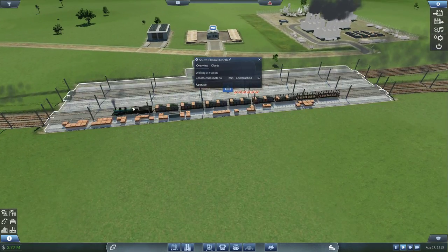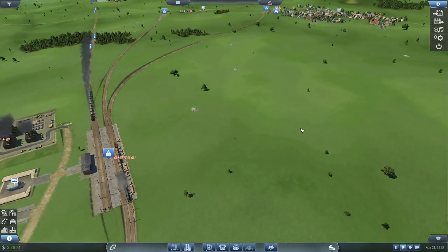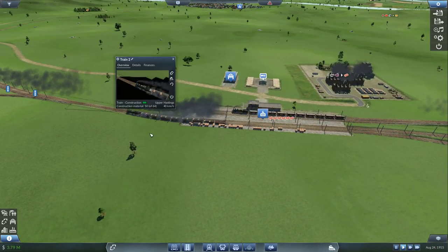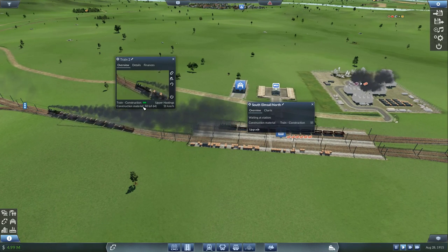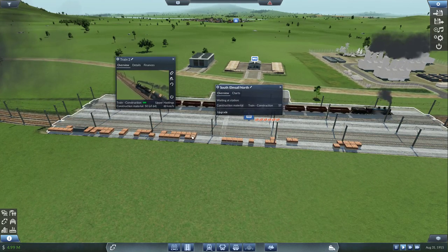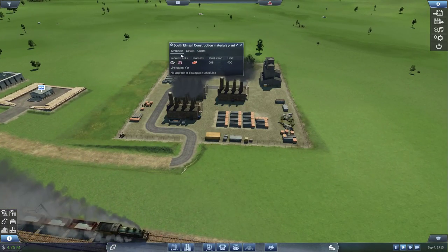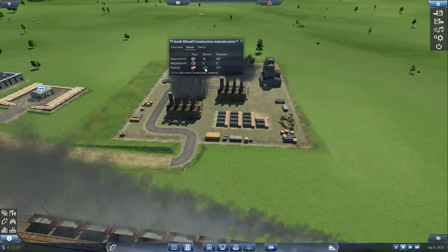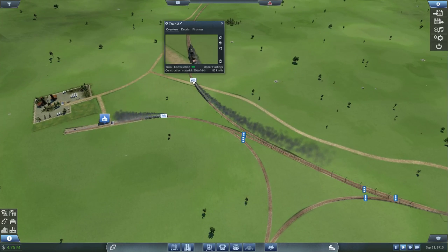Before that happens, we do have a bit of a bottleneck. Construction materials are fully on the go, but we only have a single train going in both directions - one to Hastings and one to South EMSOL. I think we can afford to do more, because the train just left carrying 50 construction materials and there's already 55-56 pending waiting here. So I think we can afford to buy one more train.